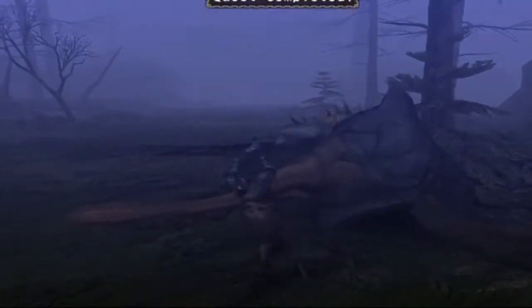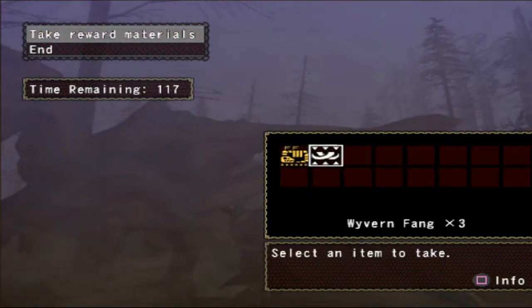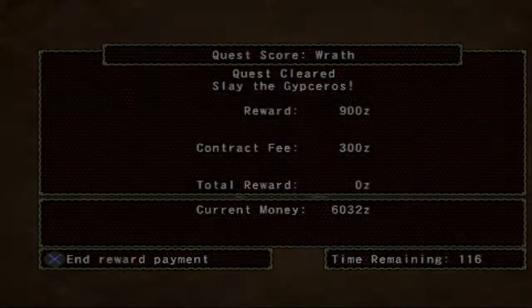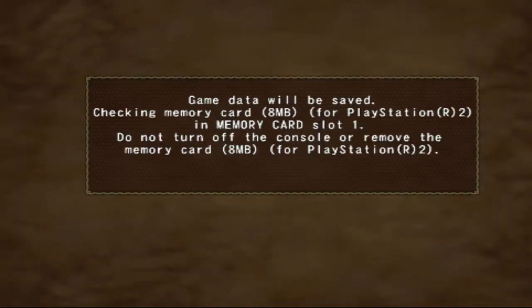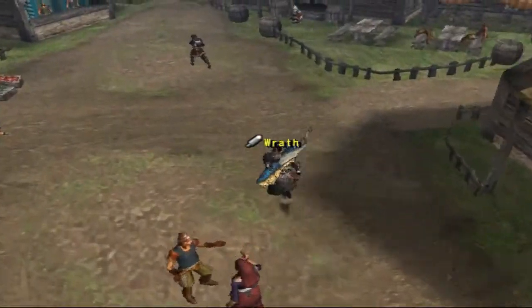That's a Gypsiross fight — could have been worse, definitely could have been way worse. The Bullfango are so annoying. So we get the rewards — not many real rewards to be honest with you. We got one rubbery hide. I know a lot of people like to use Gypsiross armor, but it's not for me. We'll probably do one more quest because we're only at fifteen minutes — see what else we can do today.